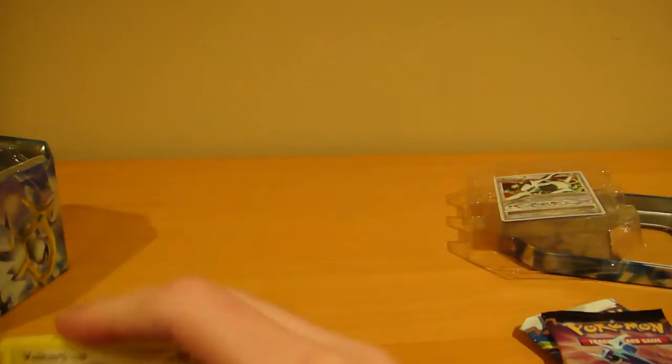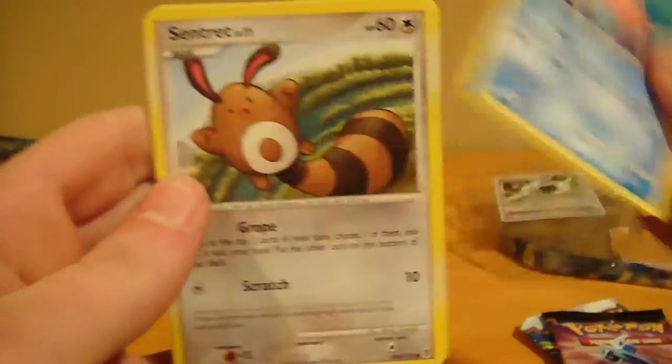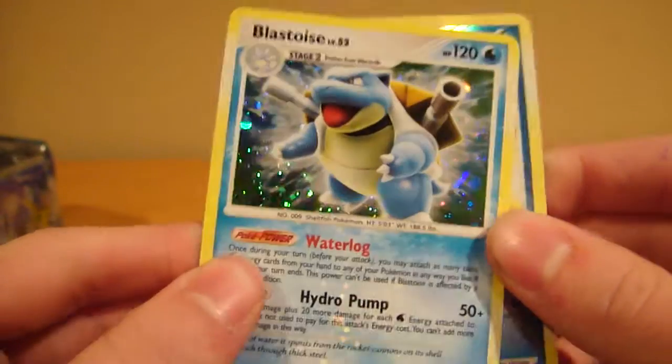I just don't want to go through this really quick. We've got Voltorb, Corsola, Centric, Shuckle, Banffy, Night Maintenance Trainer, Miltank, and Unknown X. Our Reverse is a Sweevile and a Hollow Blastoise. Very nice.